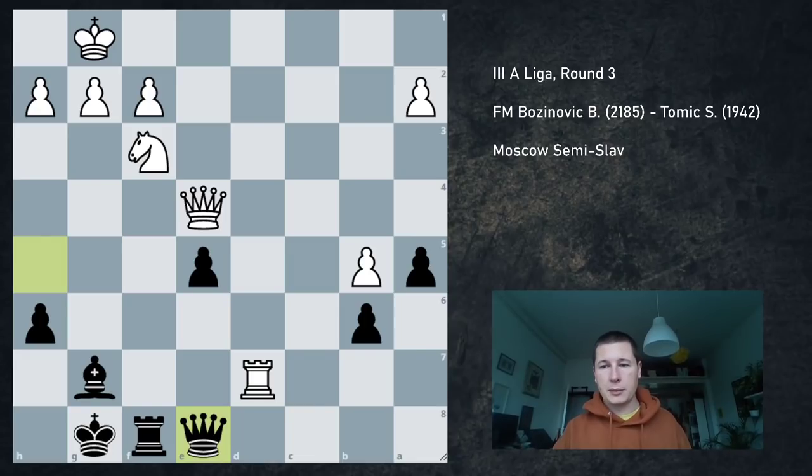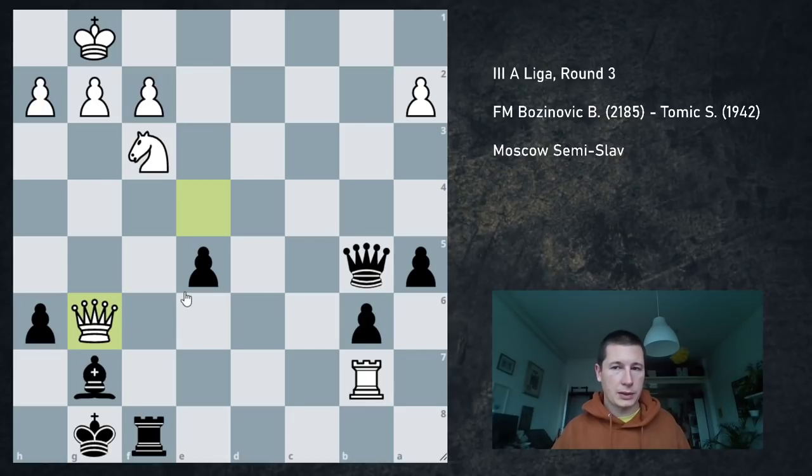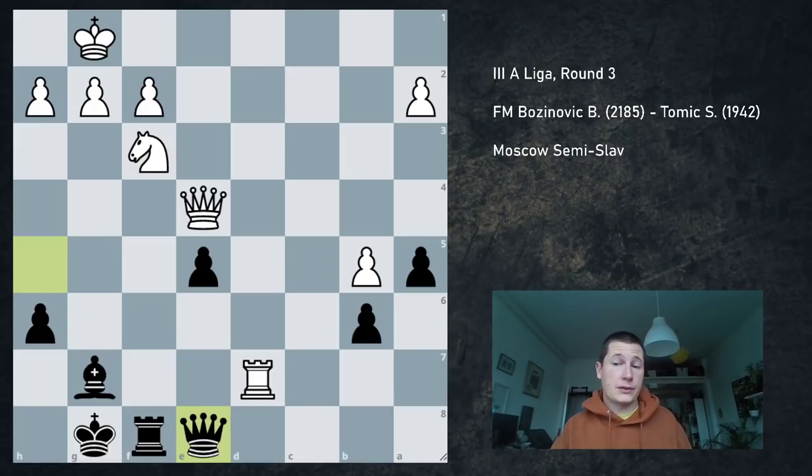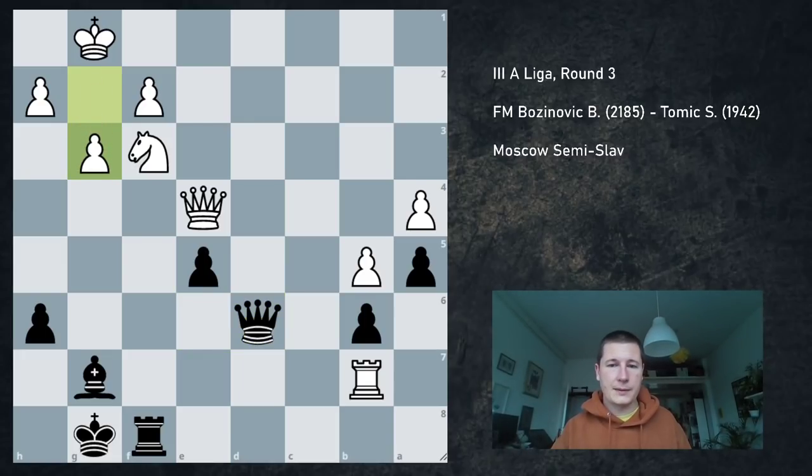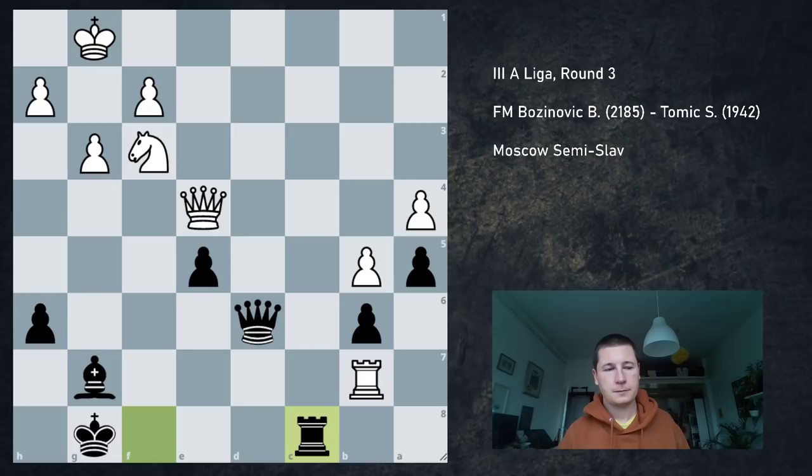Instead I played Queen e8, attacking the pawn. I saw that I couldn't take on b5 — if I take on b5, he plays Queen g6 and I resign because there is no way to defend mate. I can give up my Queen and stuff. But I thought Queen e8 threatens the Rook. Rook b7, Queen e6 — just nothing. a4, Queen d6 — I cannot explain these moves. I wanted to threaten mate with g3. And here with my next move I resigned: I played Rook c8, and obviously Rook g7, King g7, Queen g4 picks up the Rook on c8. This is just a disgraceful game. Bishop takes d5 is probably the worst move I've ever made — it's a strategic idiocy, inexplicable.